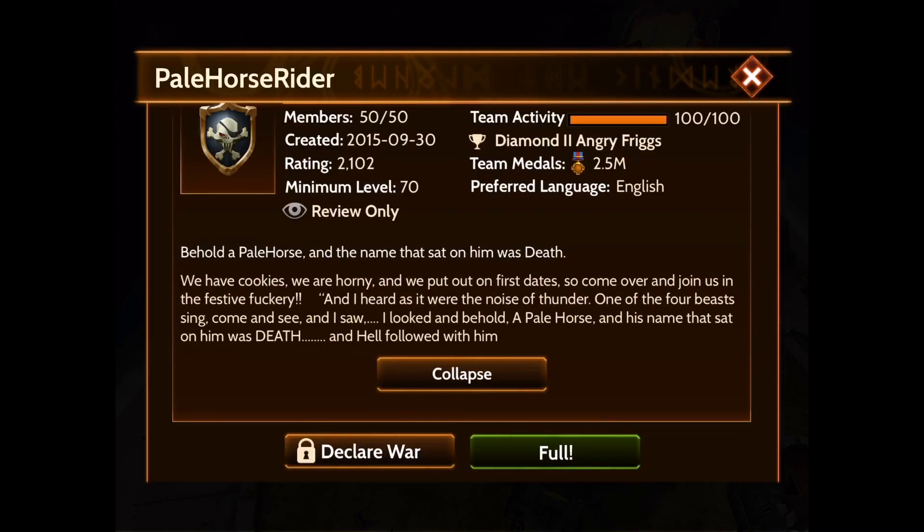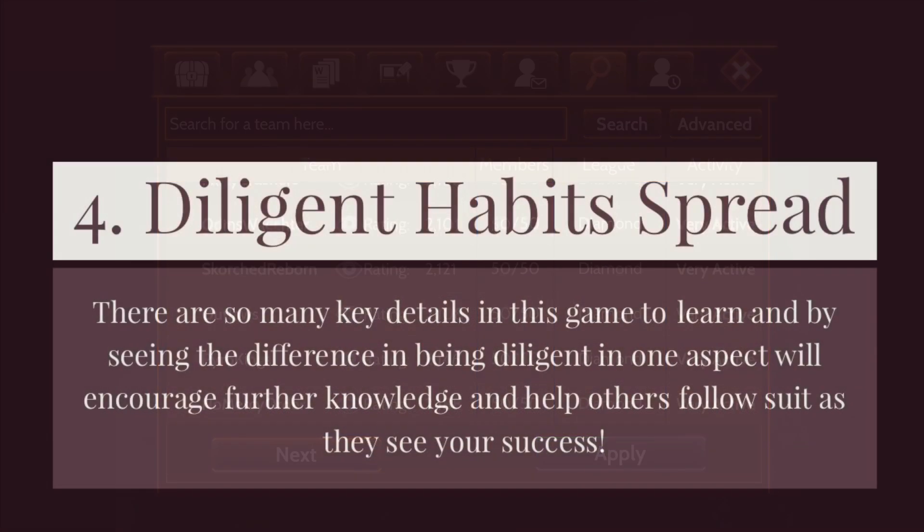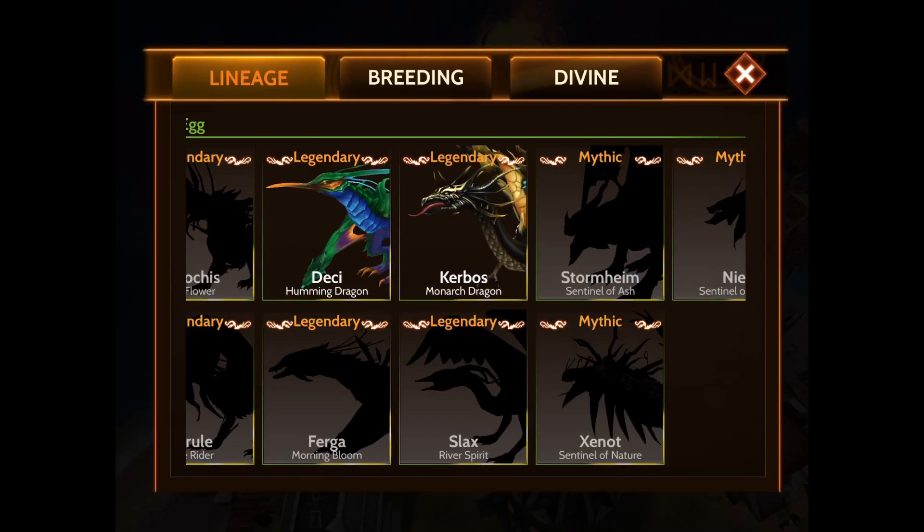If you've got that dream team you're wanting to join, your breeding tier might be what holds you back. Number four: diligent habits will spread. There are so many key details in this game, and seeing the difference smart breeding makes in one area will push you to pay attention to the little details in other areas — whether it be strategy, Atlas takeover, castle building, or anything else. Once you start seeing the difference it makes for you compared to those around you, not only will it encourage you to learn other aspects of the game, but others will want to follow your lead because they'll see your success, which pushes for better players and better experiences for your whole team.